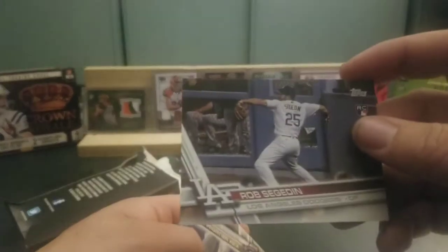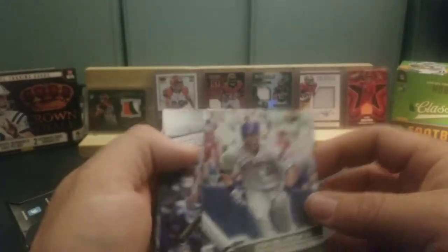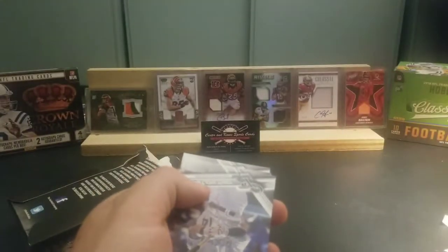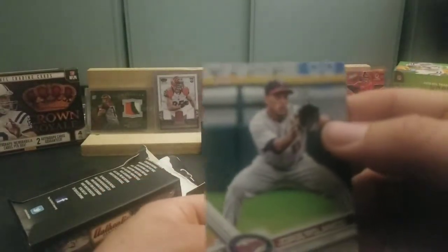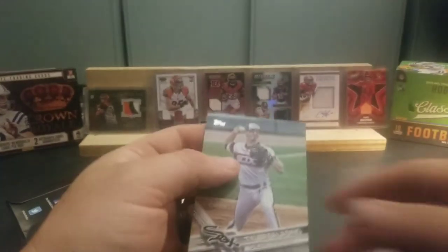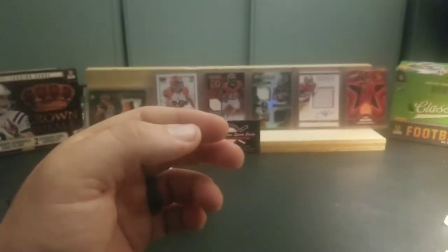Then we have a Rob Segedin rookie, Kirk Nieuwenhuis, Tony Wolters, Jorge Polanco, and Tyler Saladino. Not too bad a start. Now let's knock that Stadium Club out.